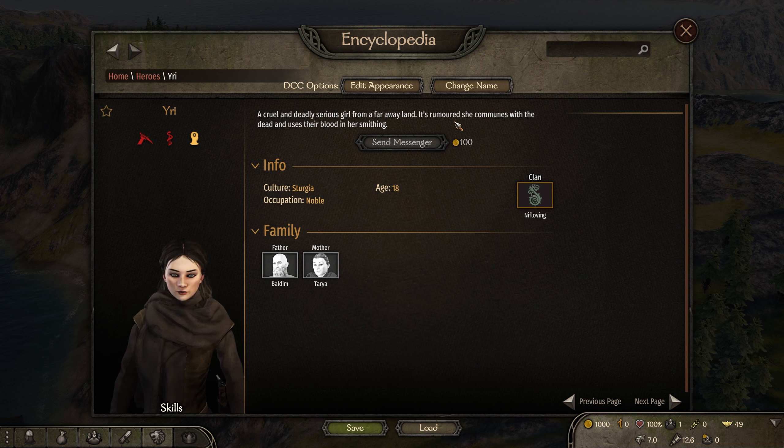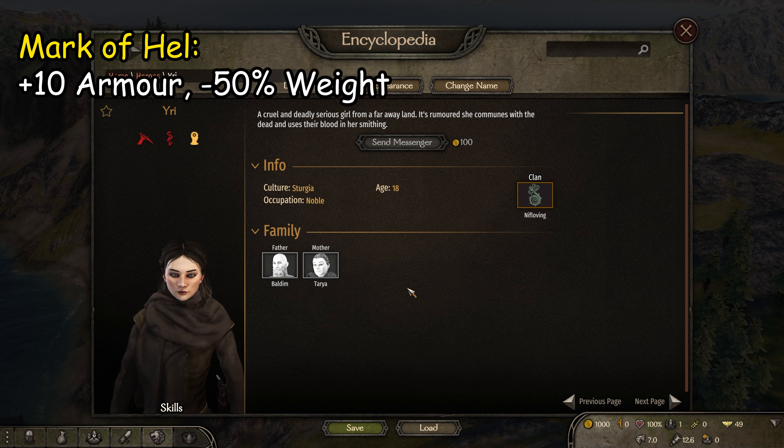She is a smith and we'll be focusing on smithing and crafting weapons. Smiths also make armor, but we can't make armor directly unless we had our own mod. What we will do instead is improve armor we've purchased — we have the ability to put the Mark of Hell on armor to increase its armor by 10 and reduce its weight by half.